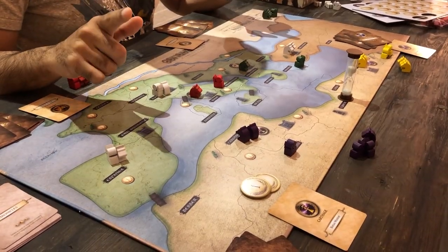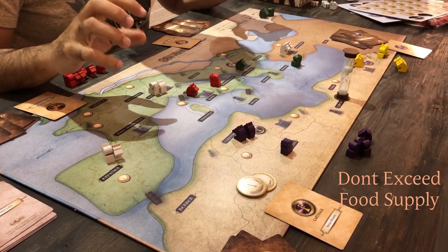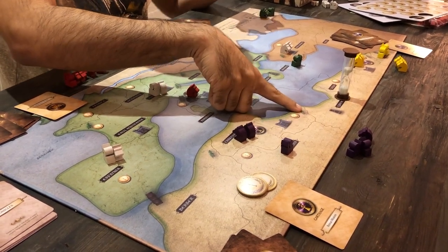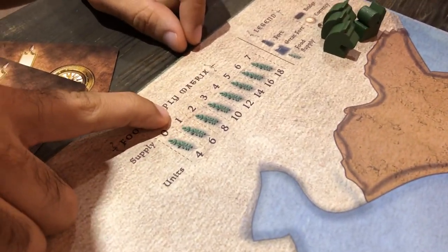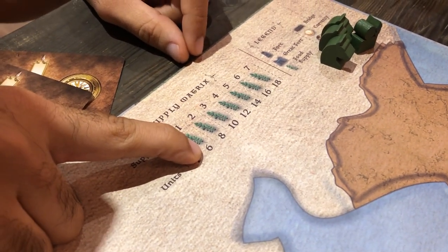Keep in mind when you're recruiting troops, you have to abide by your food supply. In this game, you have to feed your armies. Carthage currently only has one food supply, and if you look at the food supply matrix, that means with one food supply you can only have six units on the map at any point in time.